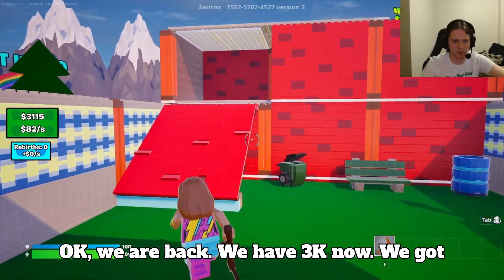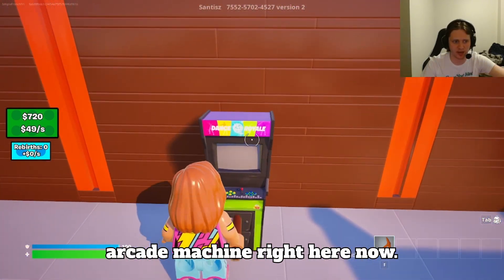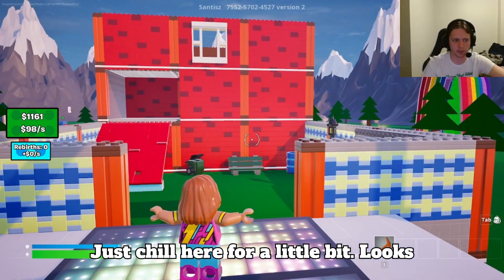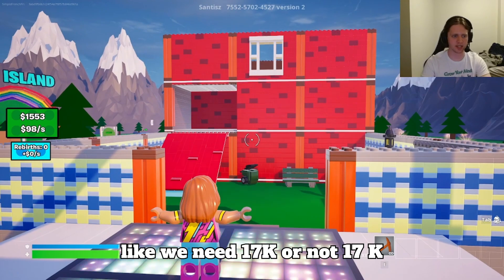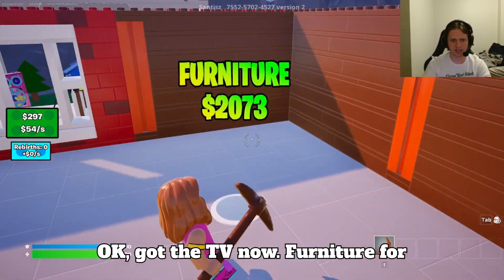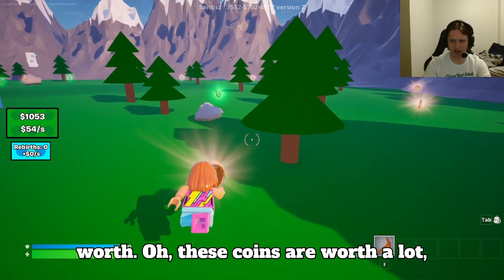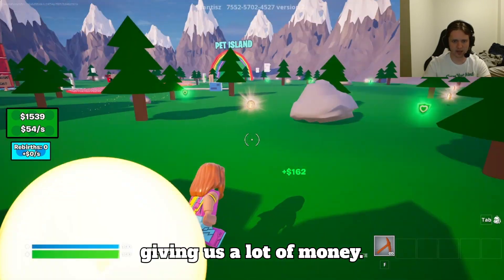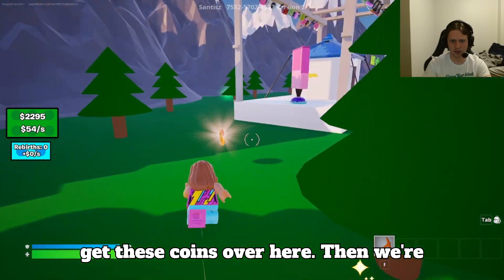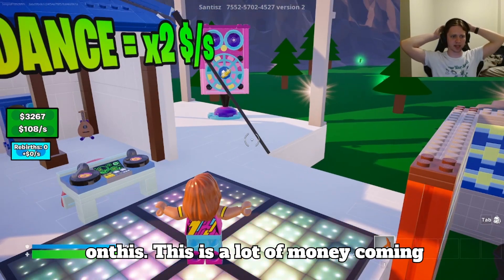We are back — we have $3,000 now. We got a lot of money. Let's build these walls. Let's buy an arcade machine — got our arcade machine right here. We don't have enough for a TV, so we're gonna go back to the dance studio and chill here for a little bit. Looks like we need $17,000 — which we almost have already. Got the TV now. Furniture for $2,000. These coins are worth a lot right now — that is giving us a lot of money. We're earning $108,000 on this!